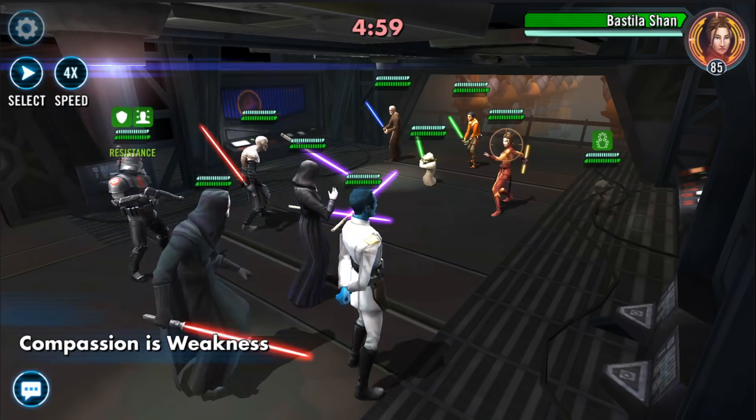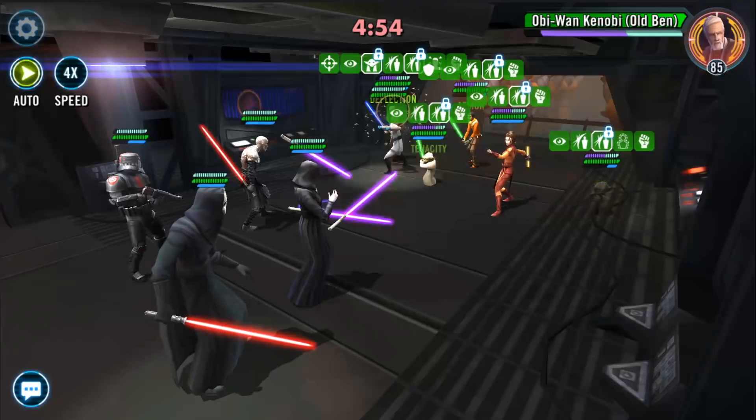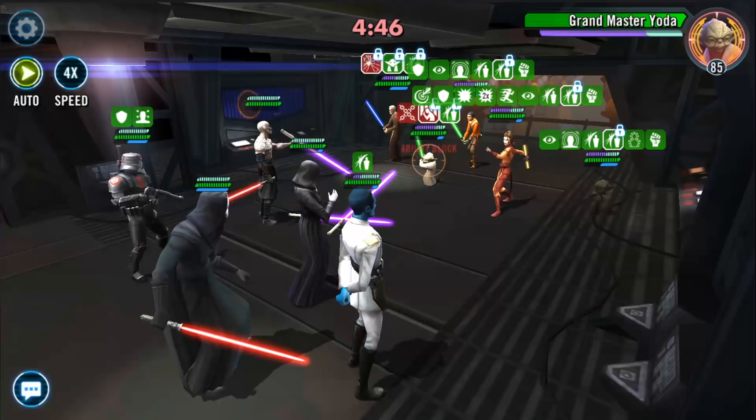This first lineup we're not going to talk about all that much - I've made videos about it before - but Darth Traya is the ultimate counter to a Bastila team. She counters all the buffs that are being spread, she's countering all the attacks out of turn, she's just the ultimate counter to Jedi and Bastila in general.